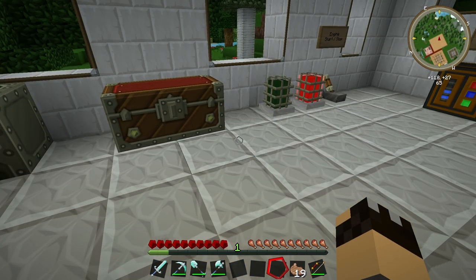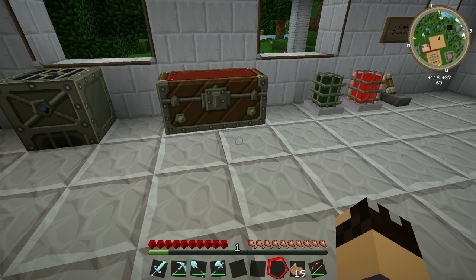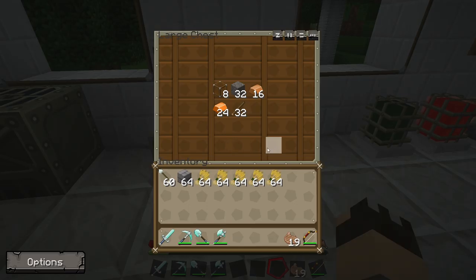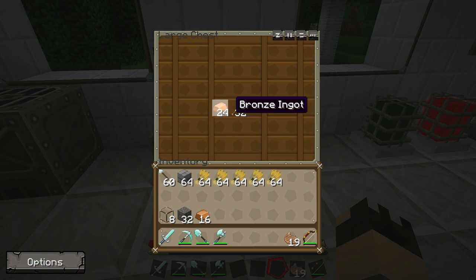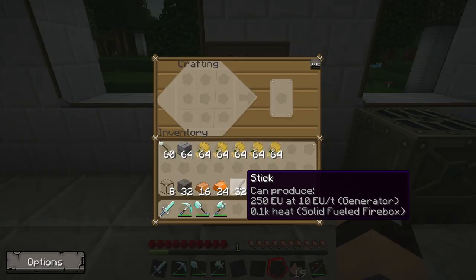To build the Moistener the only thing we need is a crafting bench, however building it is a two-stage process so I'll quickly show you how to put it together. The ingredients you'll need are: 8 glass blocks, 32 cobblestone, 16 copper ingots, 24 bronze ingots, and 32 sticks.